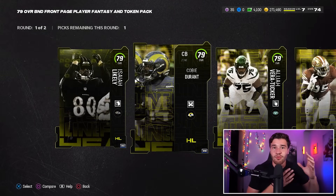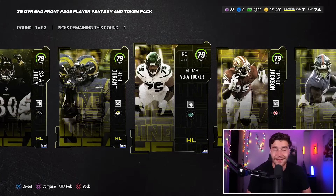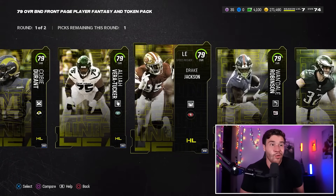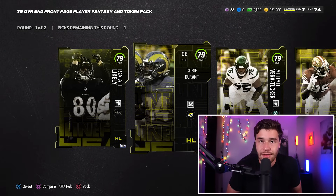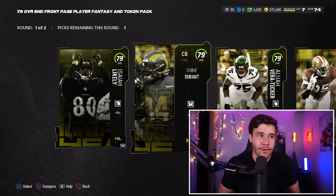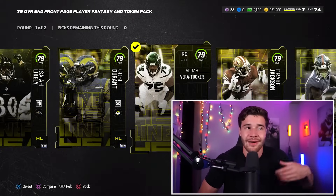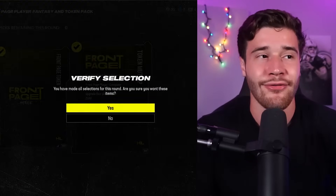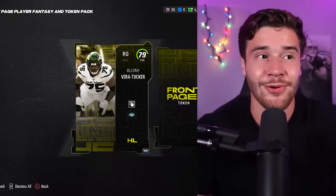It's up to you to make the right decision for your team. I'm actually going to go with Elijah Vera Tucker. I know, it's kind of crazy — I'm taking an offensive lineman. But Wandale Robinson will be replaced soon with a rookie premier, and Kobe Durant will be replaced soon with like Jalen Ramsey or my rookie premieres or JC Horn. There are so many options that can replace those players, but Elijah Vera Tucker is going to provide me more value and should be on the team for a hot minute. We're going to take our front page tokens right here in round number two, and that's my choice.